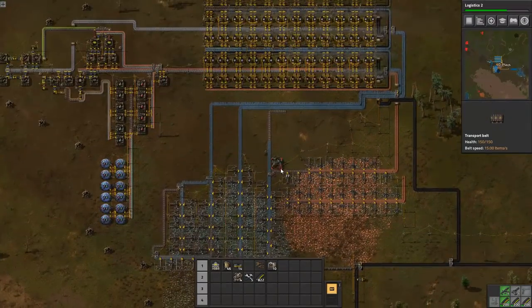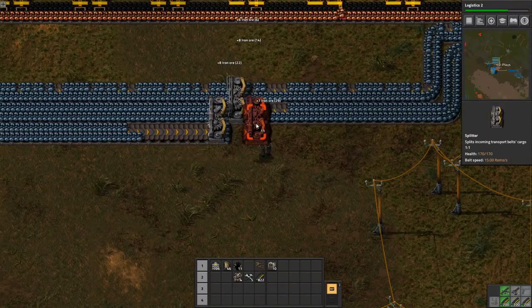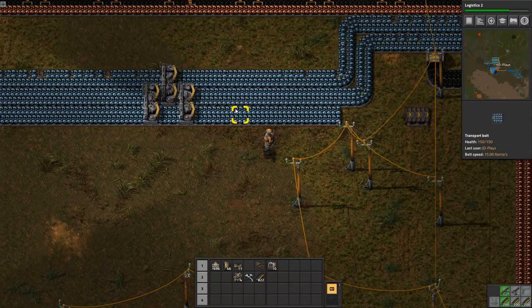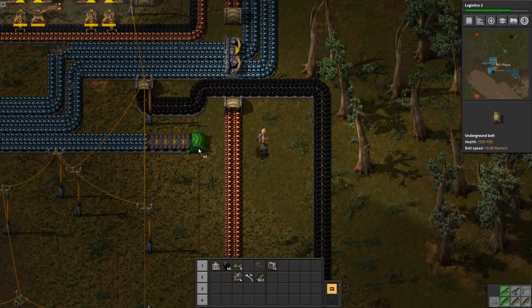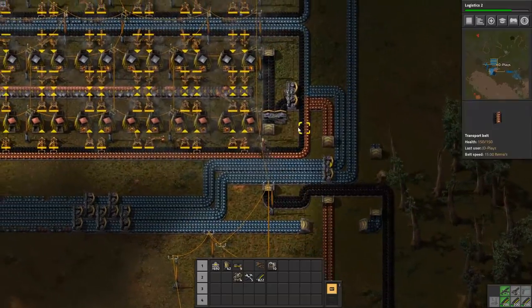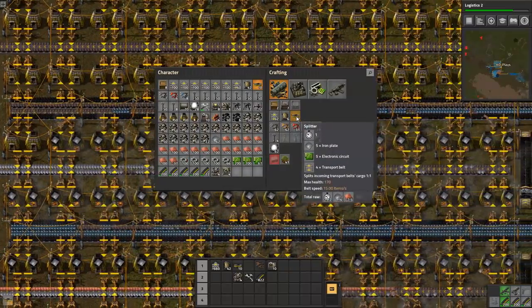We've got more iron - we now have three potential belts of iron. I'm going to put in some splitters - there's no real rhyme or reason, it's not going to equally balance it. I'm just hoping that over all the belts it'll sort of equalize, so if one backs up it can still be passed through on the other belts.